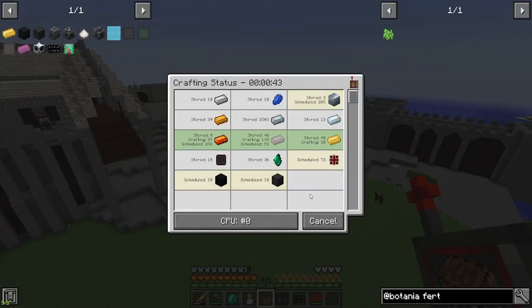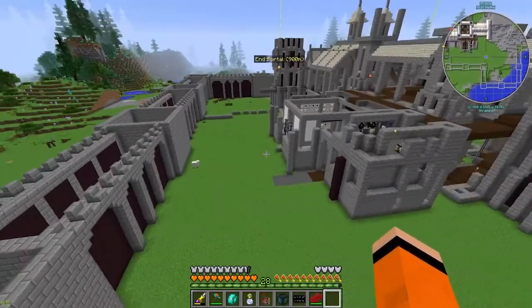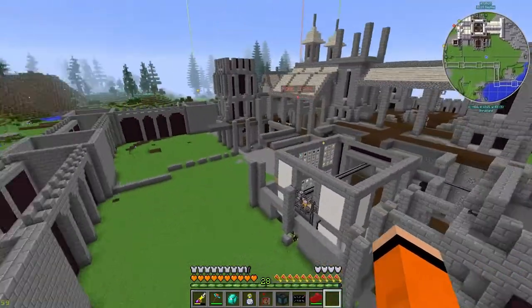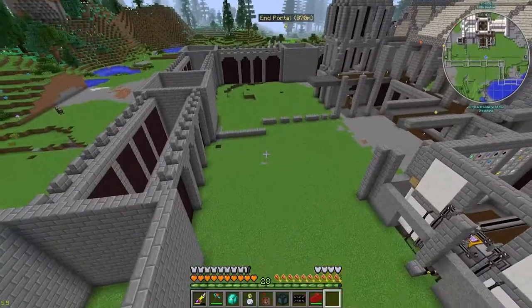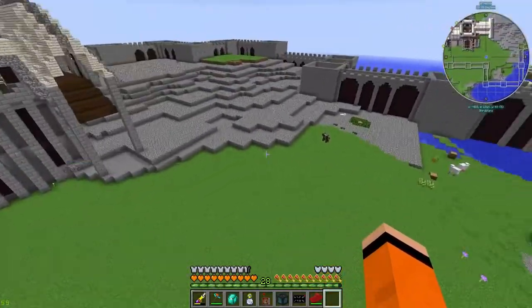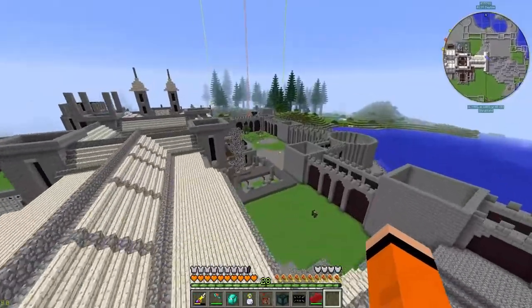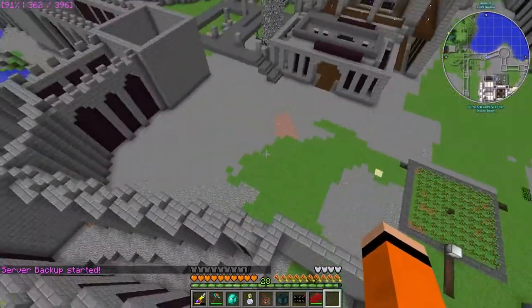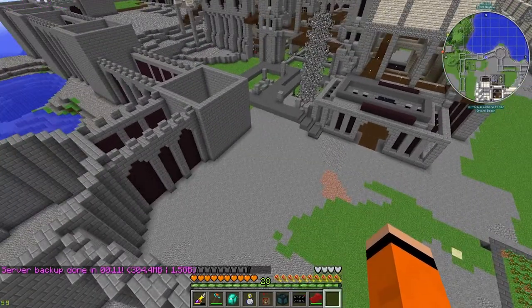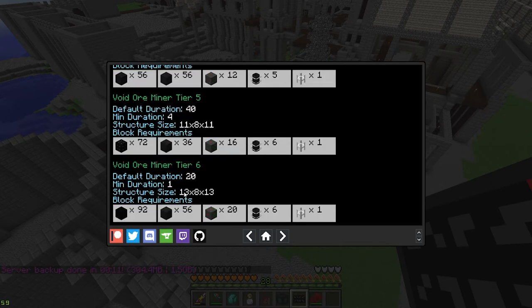They're now crafting. The question is where to put these. I could just stick them underground — easy option — but I wanted to challenge myself and build everything above ground. We could either do it in this little space here, or next to this tree farm in this corner. I'm thinking over here, but I'll need to double-check there's enough space for two of them since they get pretty big at the higher tiers. The tier six is 13 by 13, so we'll need to double that space and it's eight blocks tall.